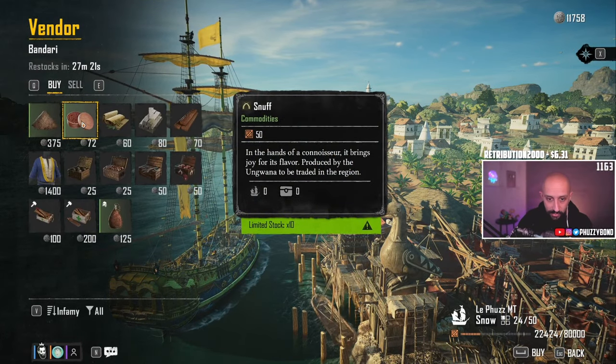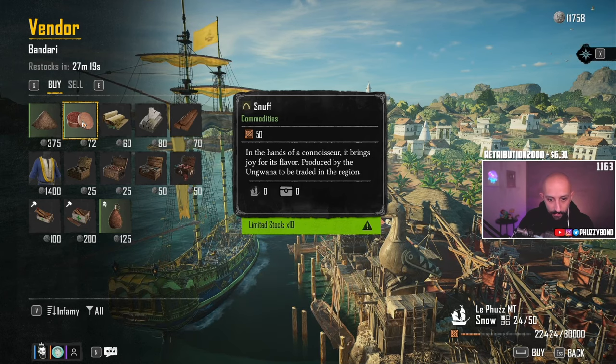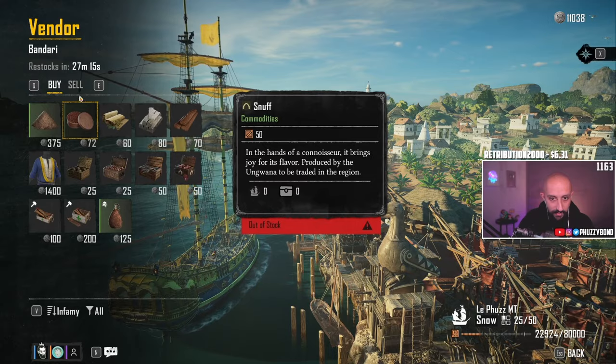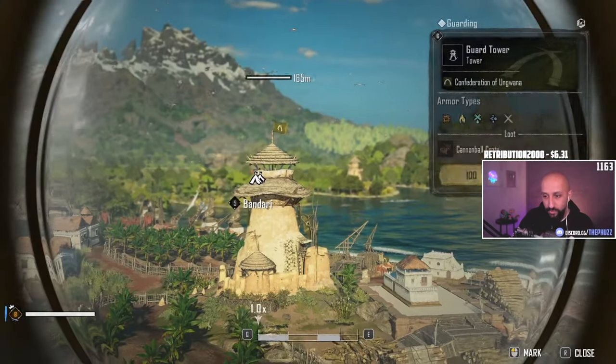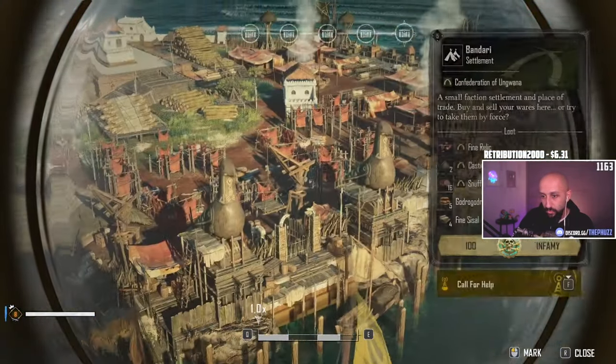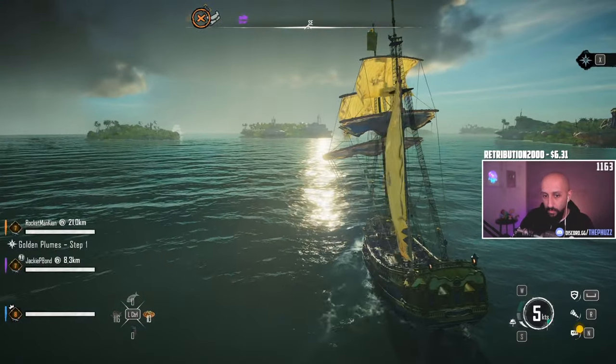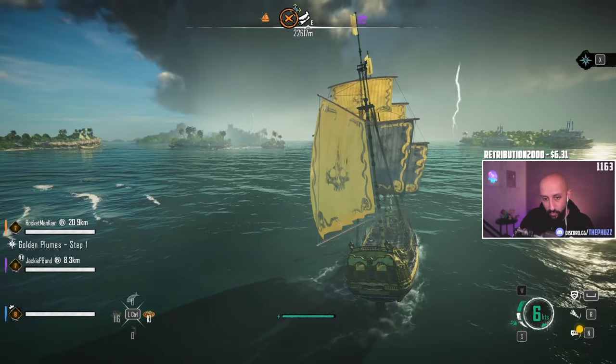There it is — we're going to buy snuff. Limited stock: 10. You cannot spam buy. We bought 10 snuff for 720. Of course you can always plunder this outpost to possibly get loot — you can get around 16 snuff from plundering — but we're just making it the basic way.